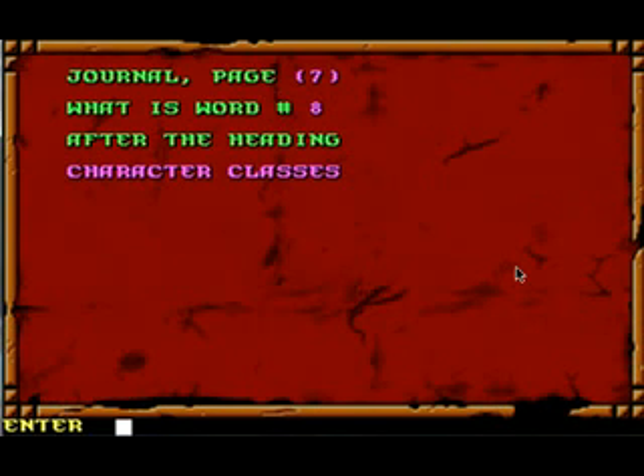And here's our copy protection question — pretty similar to Gateway to the Savage Frontier, except that instead of looking up a word on a certain line on a certain page, you're looking up a word after a certain heading on a certain page. So here we want page seven, and the eighth word after the heading 'Character Classes' should be 'must' — it must be 'must'.